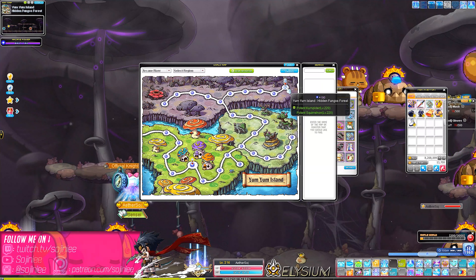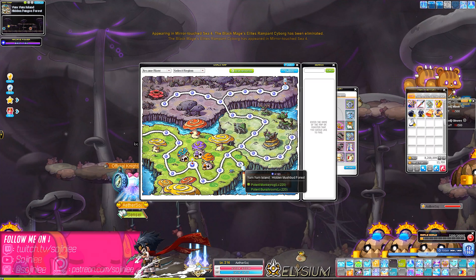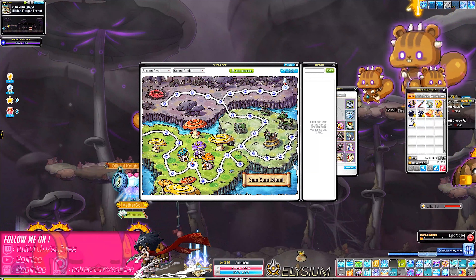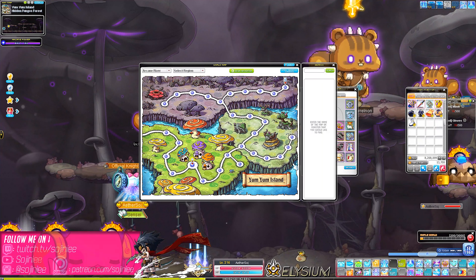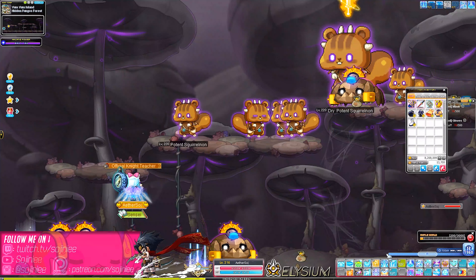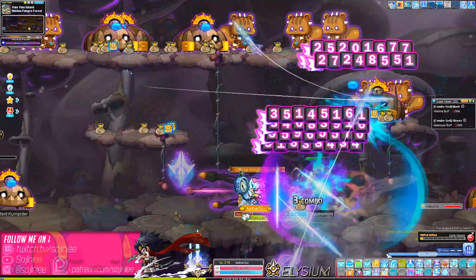It's really this map — Yum Yum Island Hidden Fungus Forest, Yum Yum Island Hidden Iliard Field, and Hidden Mush Bud Forest. So it's these three maps. I did visit the other two maps and they're a little too big — still small, but too big for certain classes. If you're not that great of a mobber there might be some issues, but let's see what we can do with Adele.